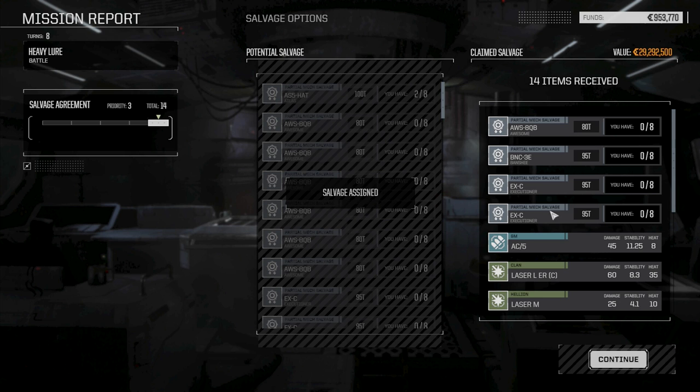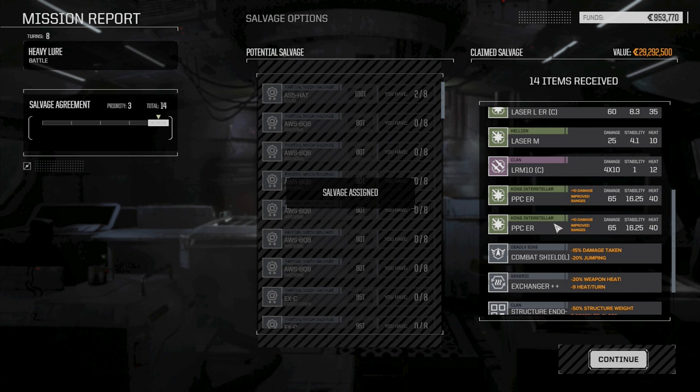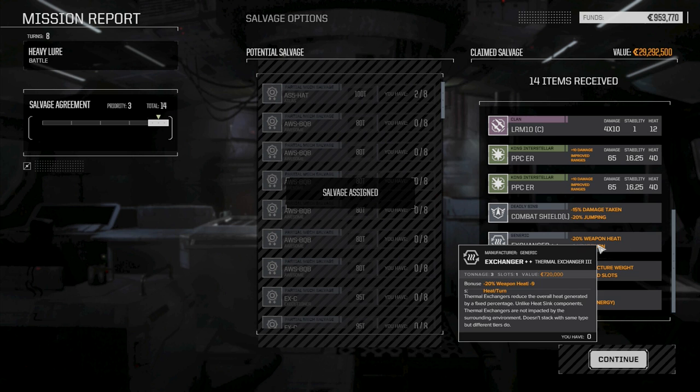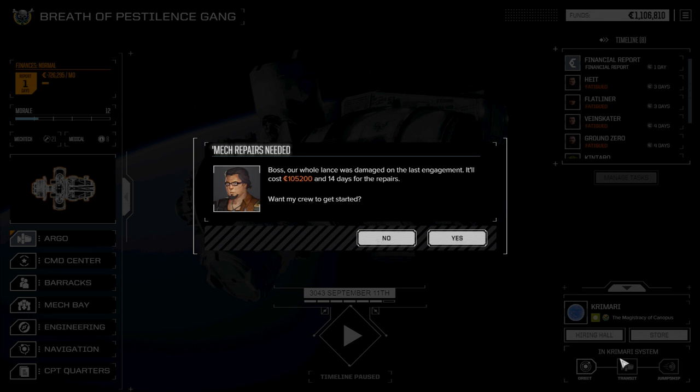So we got an Awesome part, Banshee part, couple of Executioner parts, AC5, Clan Large Laser - which is excellent - two ER PPCs, combat shield, large combat shield, and an exchanger. That's incredible. 29 million in clan salvage value. That's a lot less in damages than I thought, so we did make a little bit of cash - not much, but a little bit.